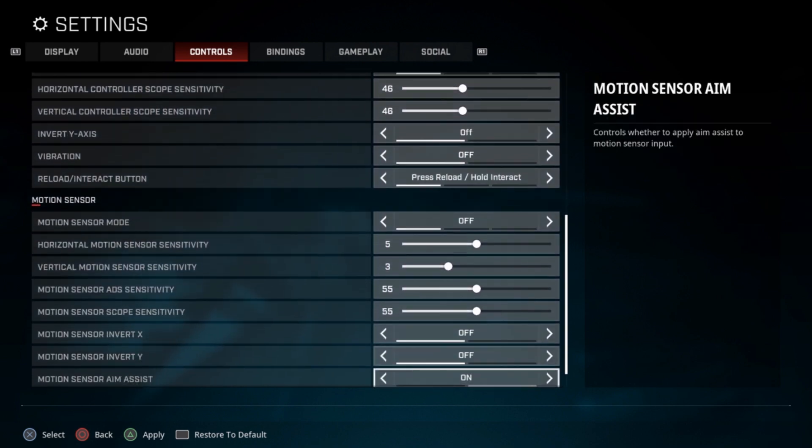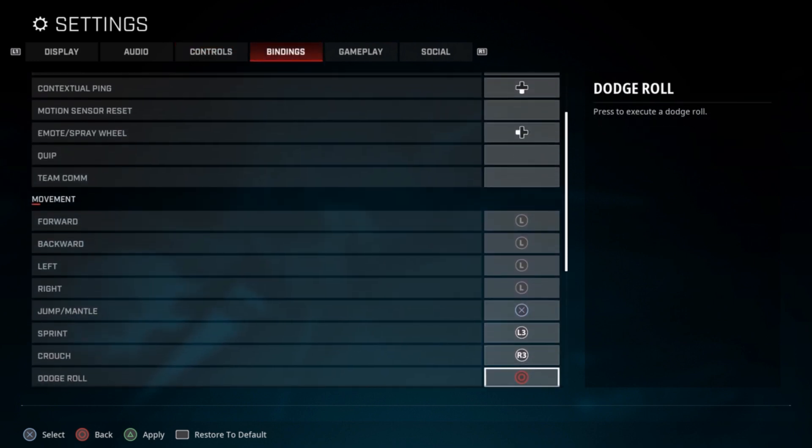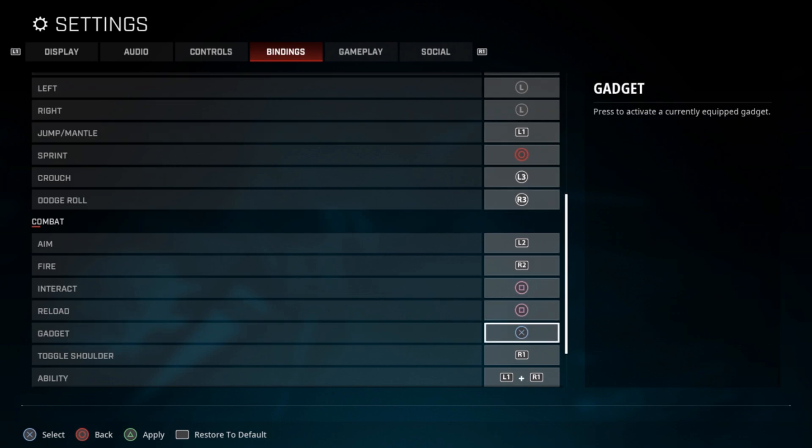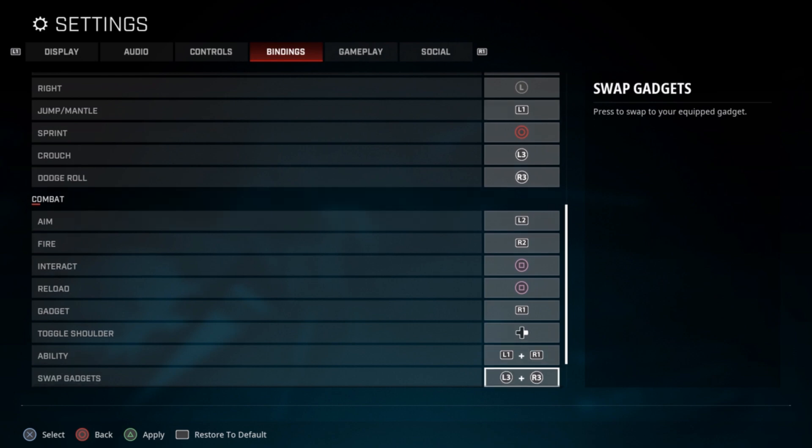I will hop into his bindings. We all play with auto pickup on — I think it's crucial. His bindings are definitely a little strange, so stick with me. He's going to make jump L1, dodge roll R3 (right stick), and crouch left stick, which in turn makes sprint circle. His melee is X and that makes everything fall into place. His gadget is R1, and he's going to make toggle right on the D-pad, which swaps with melee. It's bizarre, but definitely try it out.